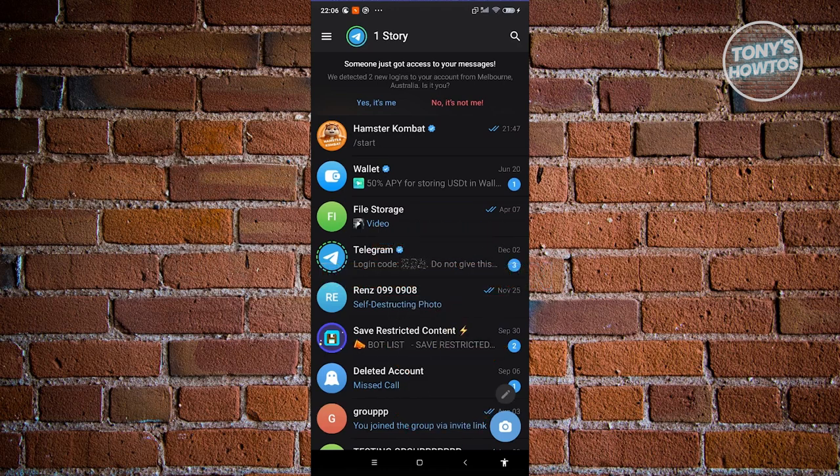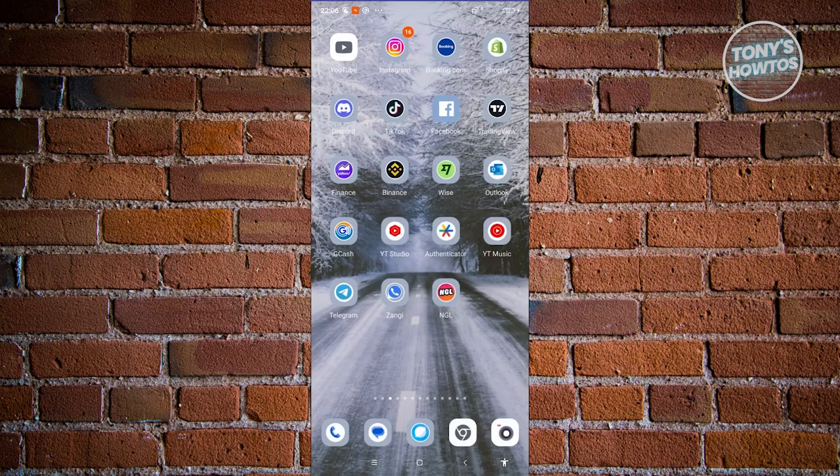So how do we actually start playing Hamster Combat? The first thing you need to do is install Telegram on your mobile device, because we can only access Hamster Combat via Telegram.